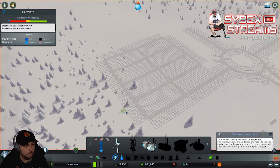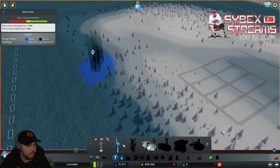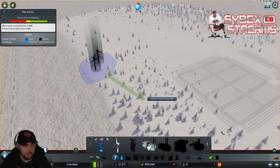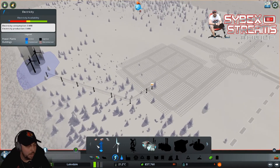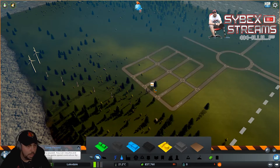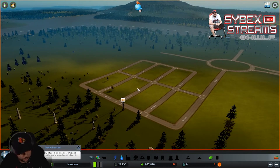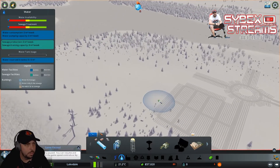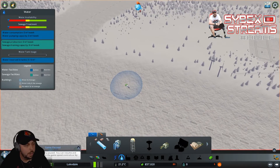We're going to go ahead and zone a little bit of residential so we can get some peeps moving in. The easiest option for power early on is wind, at least that I find. I also want to clarify - this is not meant to be the one way to do anything. There will be plenty of comments about how much better we could do it. The goal is simply to show you how I do things and give you something to go off of. When you're placing your water intake, the big thing to look at is the flow of the water - press play and check which way it's flowing.